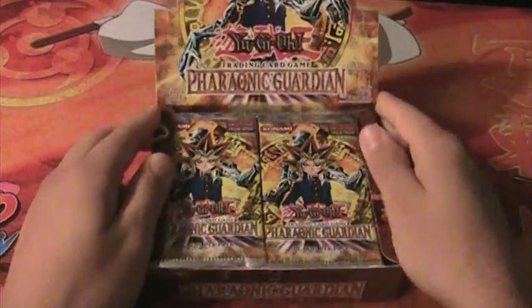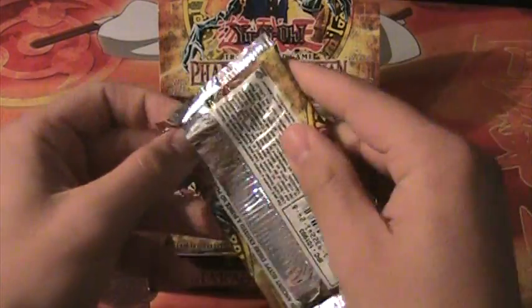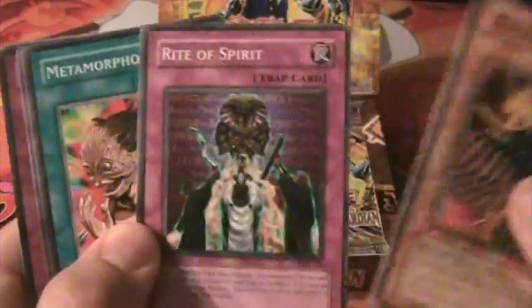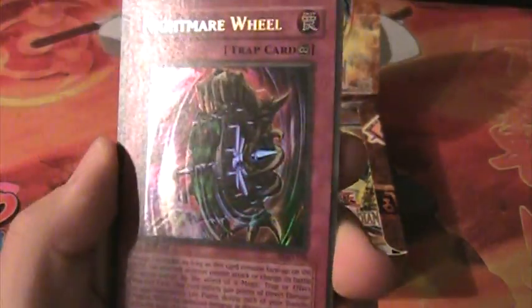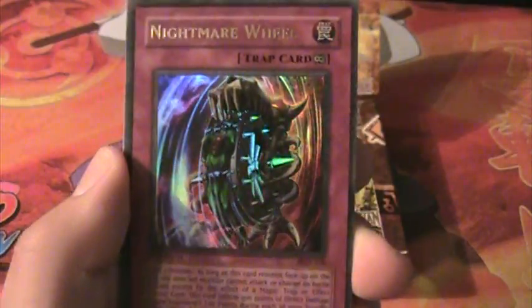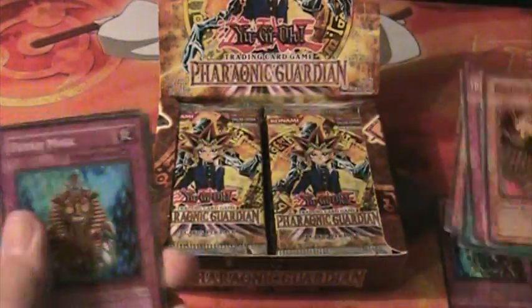Alright, first pack. There's Riot of Spirit. Nightmare Wheel! Sweetness, first pack. Wow, that is a cool looking card. Awesome.